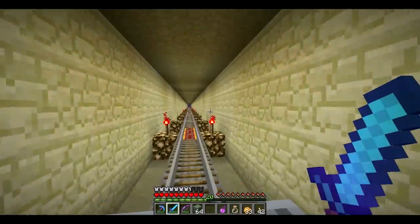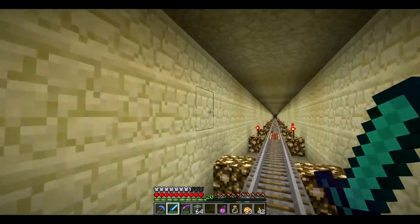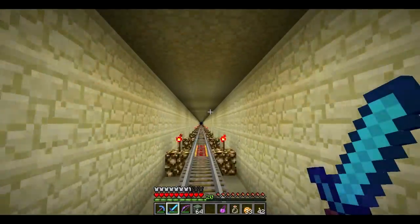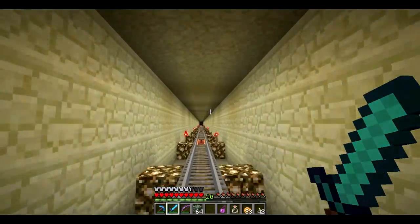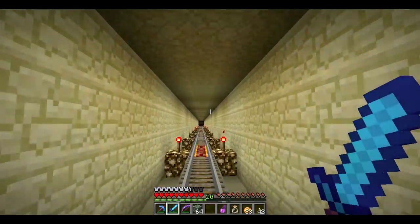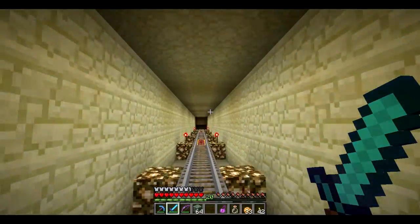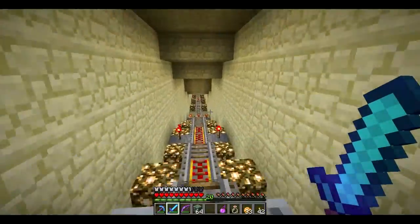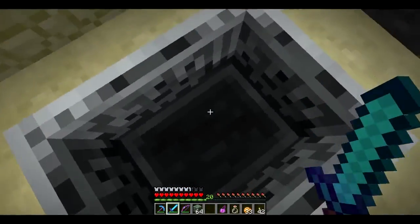We are at the tail-ass end of Legendary. I want to get back to base, put the wool on the monument, and see for sure how many more wools we have. I think we have three or four more. Did we find green? I'm a little bit nervous we've missed one, to be honest. But if we have, I certainly don't know where we have.